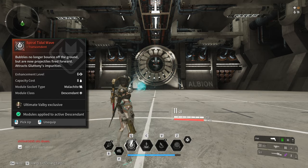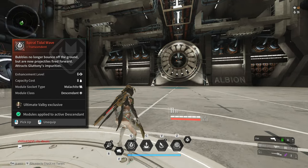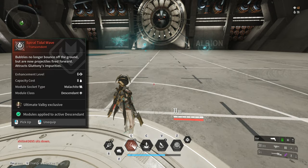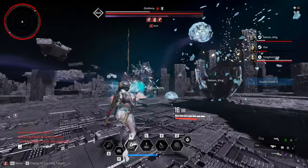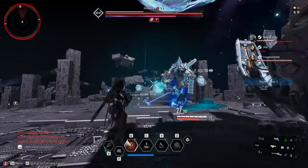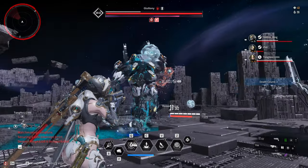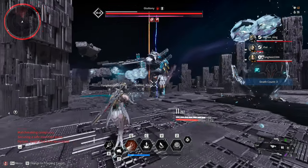If you are playing Valby, you have to use the transcendent module called Spiral Tidal Wave. This module transforms your Q or Bubble Bullet into a skill shot that grabs the ice balls into the boss, thus lowering the purple bar. Every time you use your Q or Spiral Tidal Wave, you have to anticipate where the boss is going and at the same time use your weapon and do a follow-up shot to guide the ice balls to the boss.